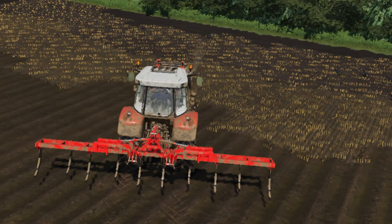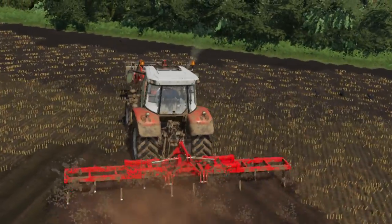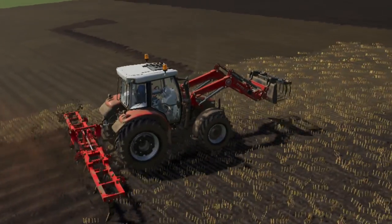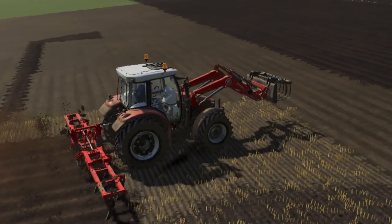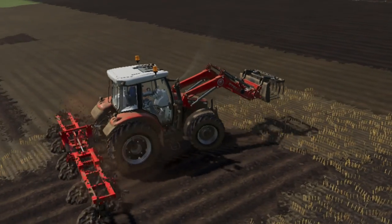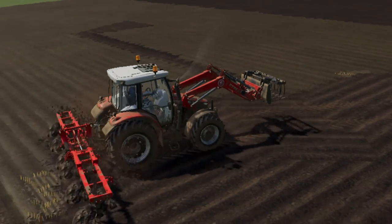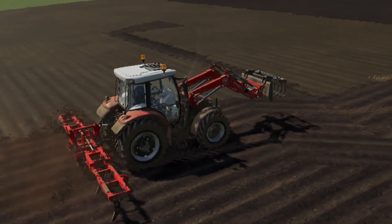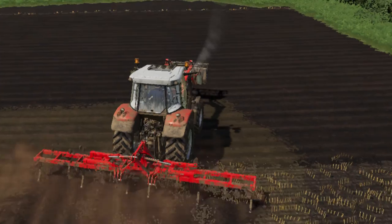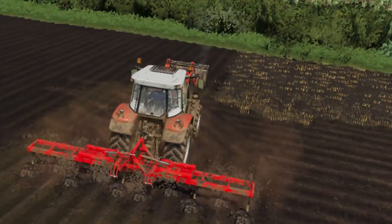Here we go. Now I was going to show you earlier — let's show you how I can back this up. See, I'm going to back this up a little bit. As you can see, it'll plow backwards, so this is a good finishing plow. You can do some custom plowing. Unless the stripes are going a different way, that doesn't matter so much — it's just aesthetics, just the way it looks.